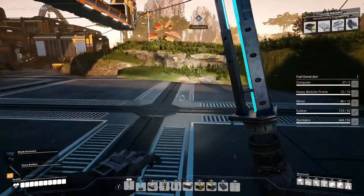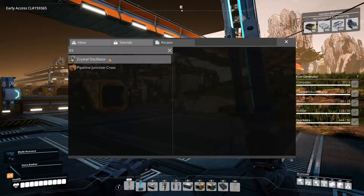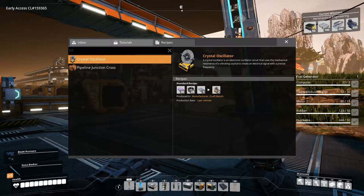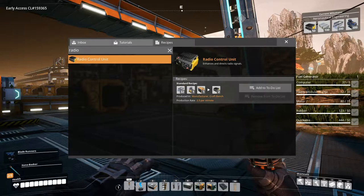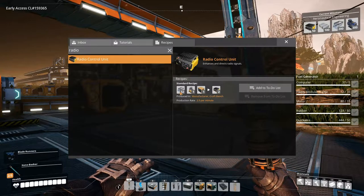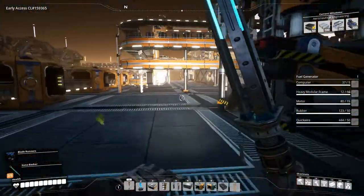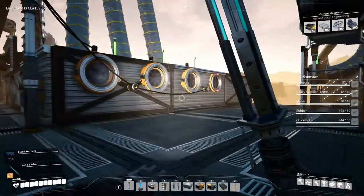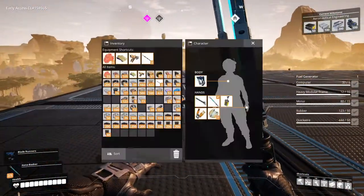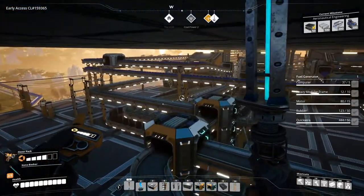Well, the crystal oscillators — okay, these are being produced. We still need to make radio control units. Still need to manufacture the radio control units, so we need to bring computers up, and we already have the aluminum casings. All right, I'm thinking let's go back and check our power real quick — we're still good on power. So we're going to swap this out real quick and just go down here.